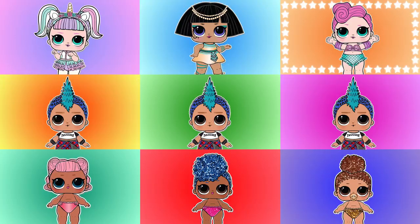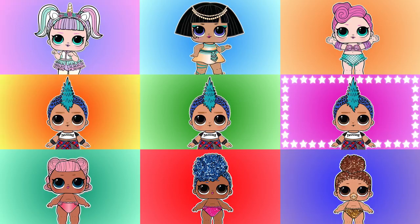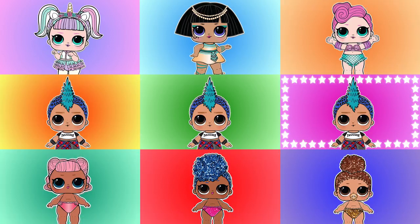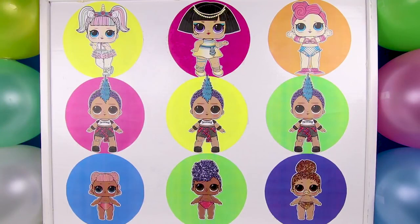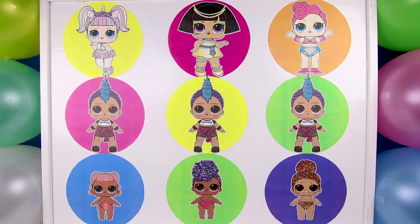Hi everyone! This is Ellie Sparkles and it's time to play the LOL Girls vs Boys vs Little Sisters surprise game. Let's take a look and see who is playing. Team number 1 is the LOL Girls team with Unicorn, Pharaoh Babe, and Waves. Team number 2 is the LOL Punk Boy team with Punk Boy 1, Punk Boy 2, and Punk Boy 3. Team number 3 is the LOL Little Sisters team with Little Angel, Little Independent Queen, and Little Boss Queen. OK LOL Fans, which team do you want to see win the game? Let's get started and find out who wins.